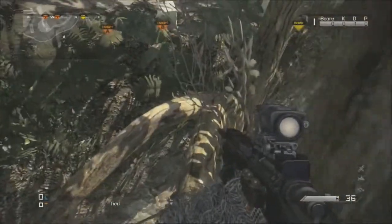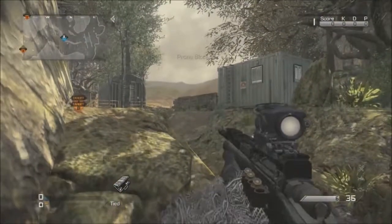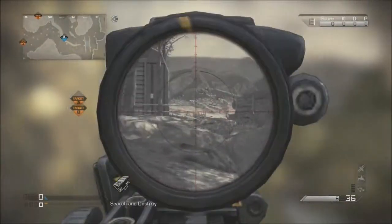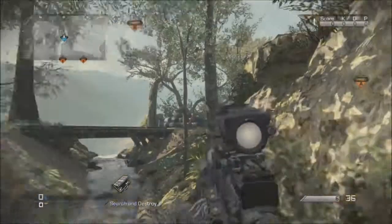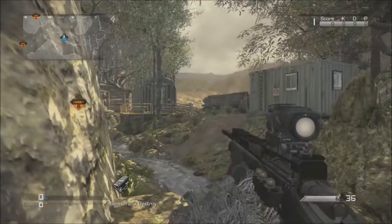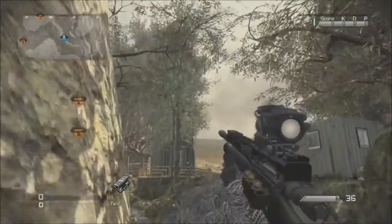If you have the ghillie suit, this isn't a bad spot. You can prone on this small rock by the end of the cliff and see your back spawn. If they're crossing over from forest and going the long way around your spawn, you can call it out - you can see by the log truck. If you've got Amplify or a decent headset, you can also hear if they're going mid-map.